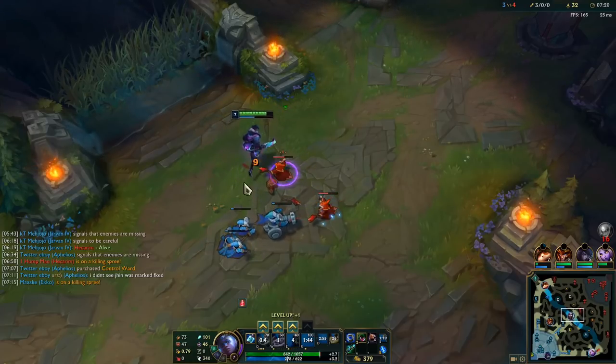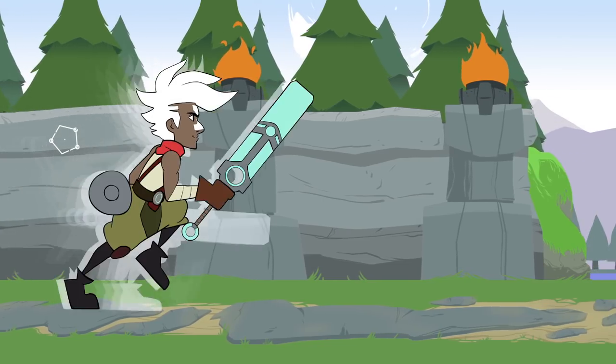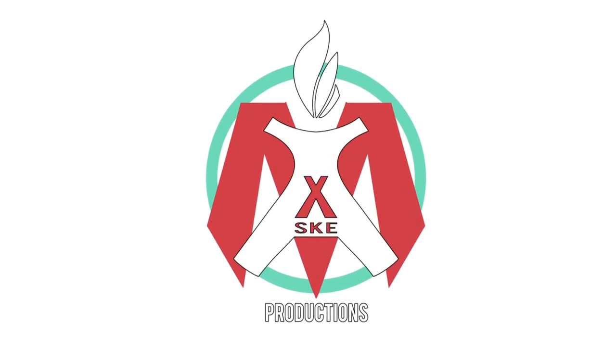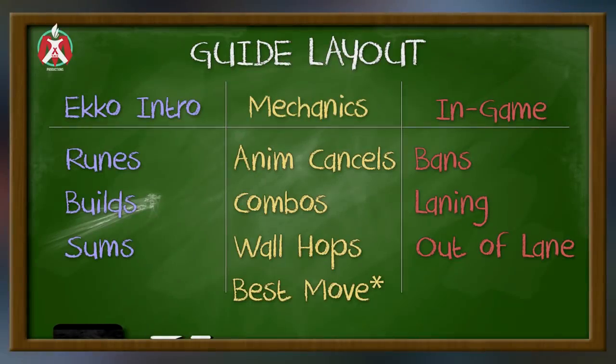This time, harder, better, faster, stronger, and also shorter. Alright guys, let's quickly talk about the layout of the guide. Part 1 is the Ekko intro — we're going to talk about the best runes, the best builds, and the best summoner spells for Ekko. Part 2 will be mechanics: animation cancels, all the combos, all the wall hops, and my new favorite Ekko mechanic. And then Part 3 is the in-game section covering bans, laning versus different matchups, and what to do out of lane. I'll have a link in the description or comment section to every section for easy navigation.